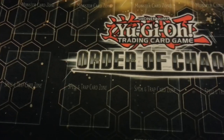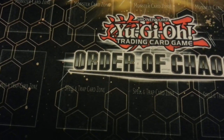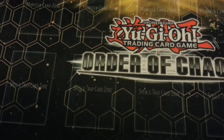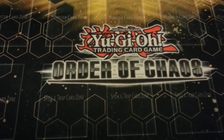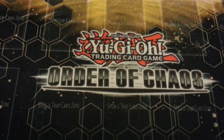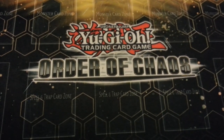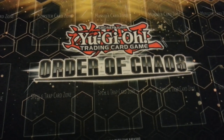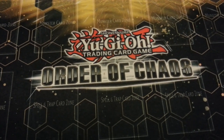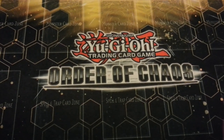Hey guys, number one through four here with a deck profile. This weekend at locals I was originally going to run dragunities, but I found out I'm probably going to a regional in Edison shortly. I decided to test the deck I'm going to run there, which is mermail atlantean. I wanted to run this build instead of macro rabbit because it's going to be next format and mermails are going to still be really good and one of the top decks until Lord of the Tachyon Galaxy — then I'm going to be playing evilswarm rabbit and prophecy mostly.